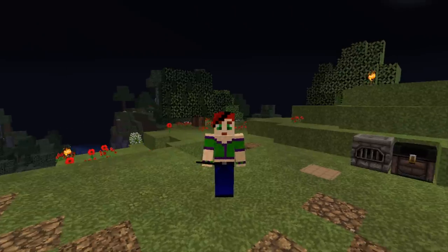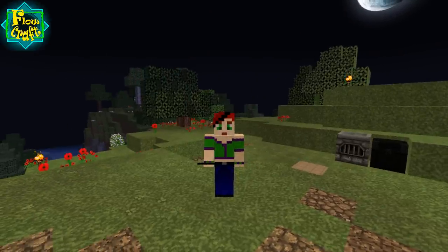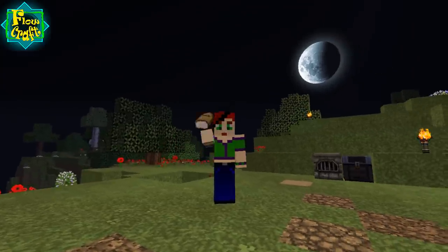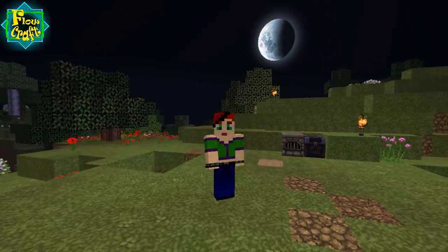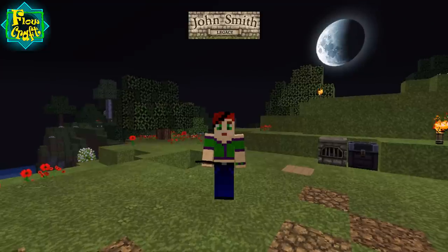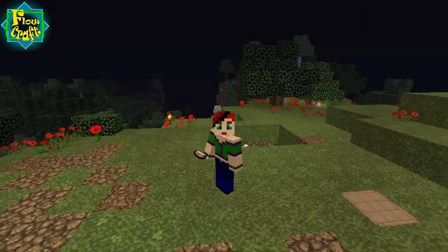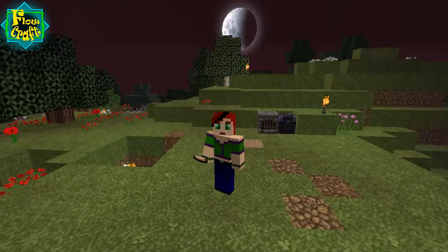G'day folks and welcome to my very first episode of Flowcraft! This is a survival multiplayer SMP on my good friend Stoige Boy's private server — it's a whitelisted server. I'm actually using a John Smith's texture pack; I'll put the link below. That moon setting behind me just looks freaking awesome. This will be the texture pack for today — I haven't used it very much yet.